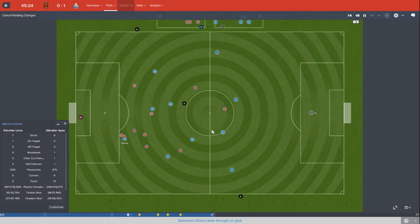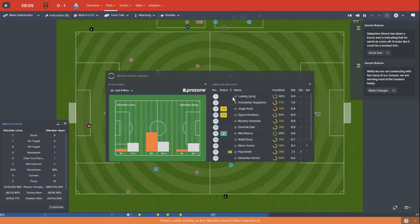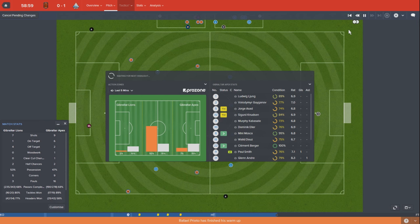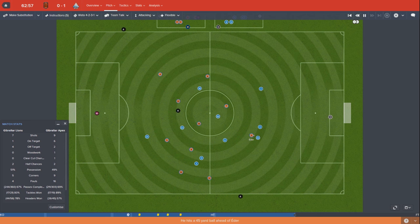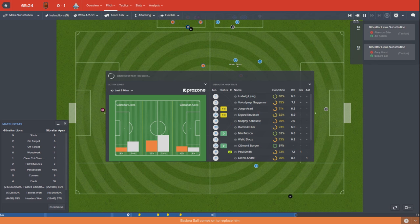We're on the attack straight from kickoff. Girard can't pull the trigger and hits the side netting - he probably should do a little bit better there. Girard has picked up a knock and wants to come off, so I'm going to take him off - I can't risk it. I'm going to move Glenn Andre up into a striker position and play Clement Berger in behind. With the Mosca long-term injury, I'm less eager to leave a player on with a bruised shin for Sebastian Girard. There's really no reason to risk it. This game has not been very convincing - very tight. We've got our noses ahead through a moment of brilliance from Paul Smith and Glenn Andre linking up.